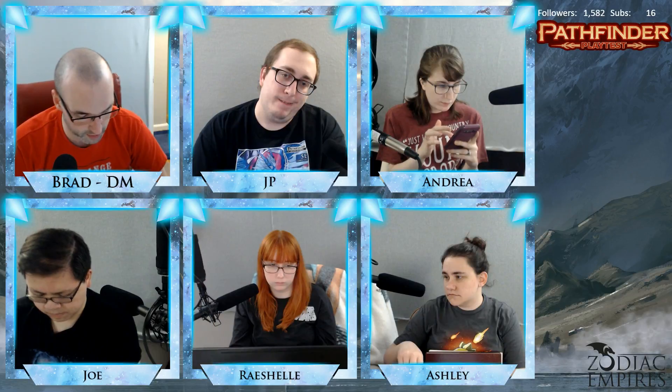You will roll initiative when you enter a battle, often called a combat encounter. Typically, you roll a perception check to determine your initiative — the more aware you are of your surroundings, the more quickly you can respond. Sometimes the GM might call for another type of check. For instance, if you were sneaking during exploration, you'd roll a stealth check instead. A social encounter could call for a deception or diplomacy check.